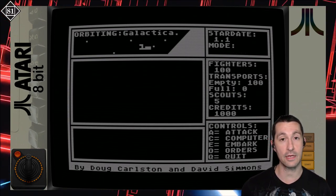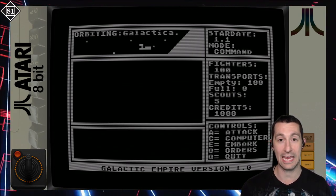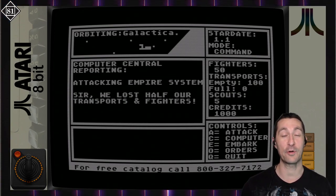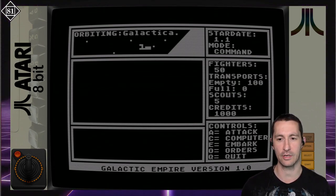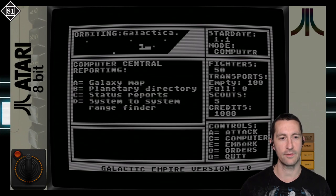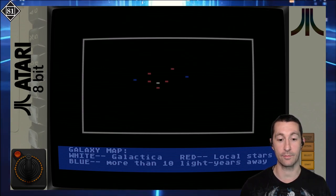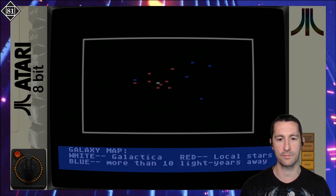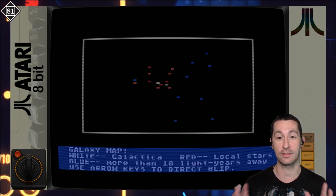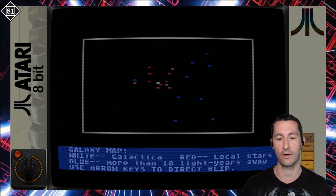It's a big strategy game waiting for a command. We don't have the manual for the Atari home computer version, but they're giving us controls. We can hit A to attack. Computer Central Porting, attacking the Empire system - because we're in Empire territory, we just tried to attack and lost a lot of units. If we do C for computer, we can have different reports and see the galaxy map by pushing A. Everything white is Galactica, blue is more than 10 light years away, red is local stars.